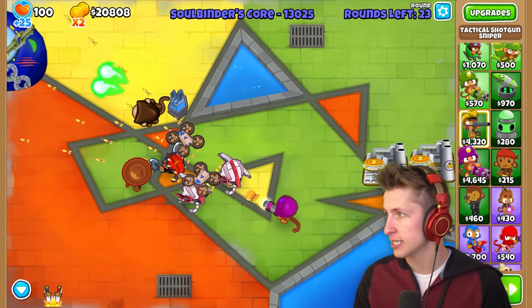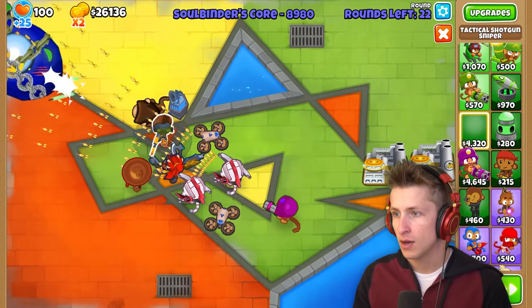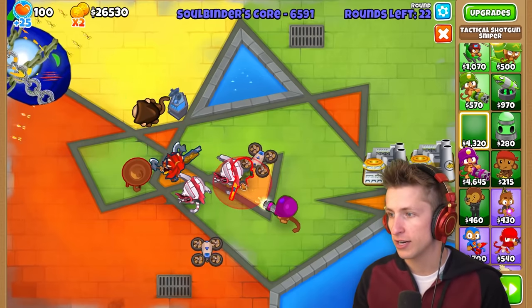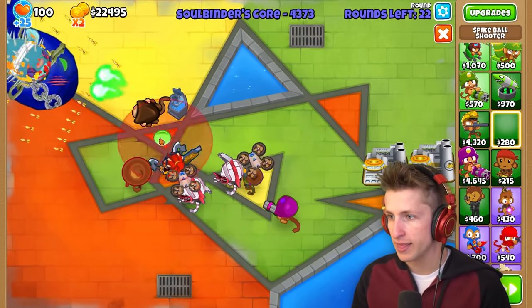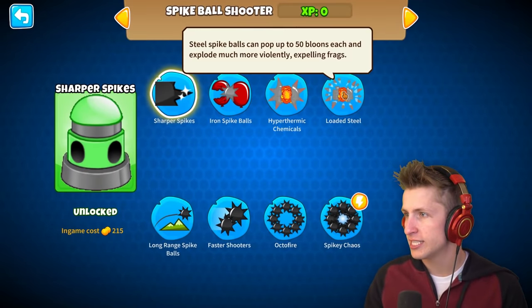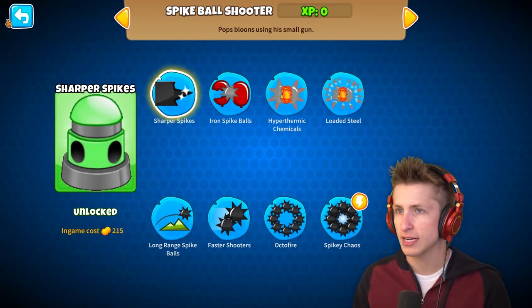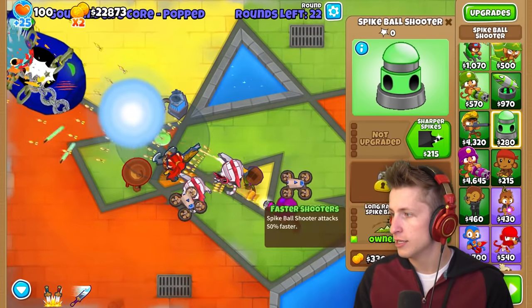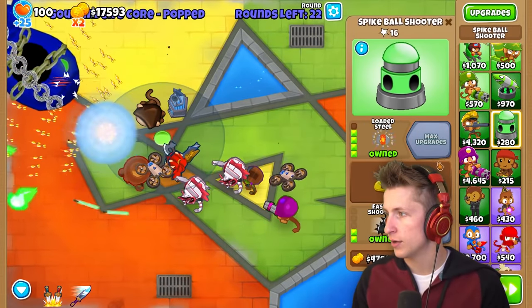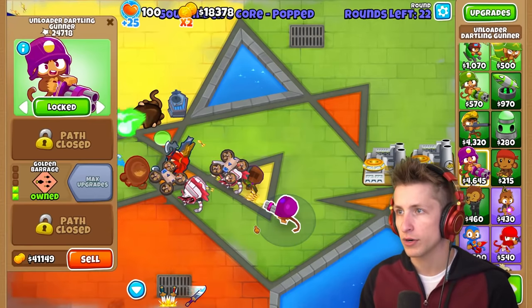Let's get the tactical shotgun sniper - we'll put you right here. Loaded steel can pop up to 50 balloons each and explode much more violently with exploding frags - I think that's the upgrade path I want. We're going to go with that and also get loaded steel tier two. Now we have max upgrades.